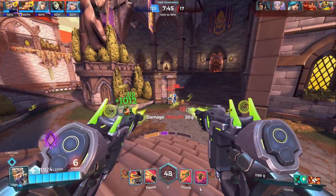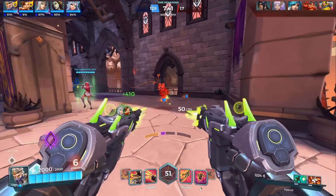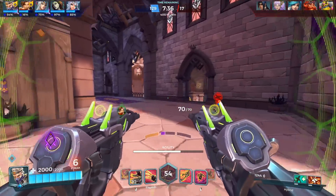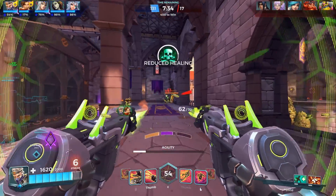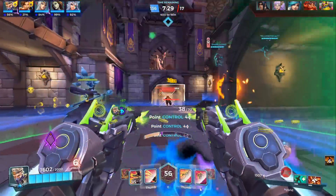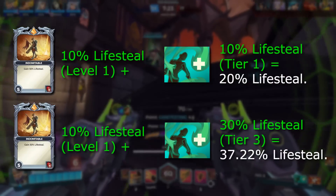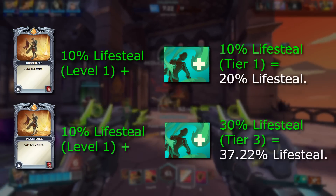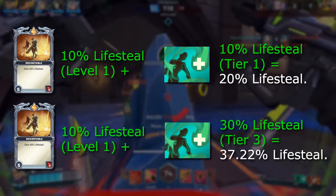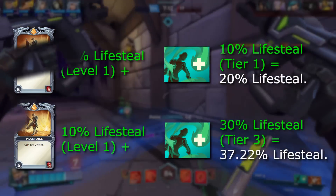Normal effects such as damage reduction and lifesteal have a standard cap of 95%, so even if you can somehow get 100% lifesteal or beyond in spite of Diminishing Returns, it'll still limit you to 95%. Also, if you're getting an effect from multiple sources but they aren't cumulatively higher than 30%, Diminishing Returns won't kick in. So if you get 10% lifesteal from Ash's Indomitable card and 10% lifesteal from Life Rip 1, you'll still get the full 20% lifesteal. Once you upgrade Life Rip to level 3 for its 30% bonus, then the 10% from Ash's card will be diminished, giving you a total of 37% lifesteal.